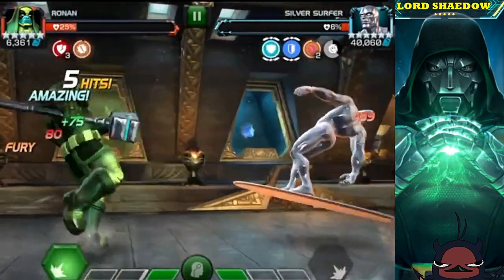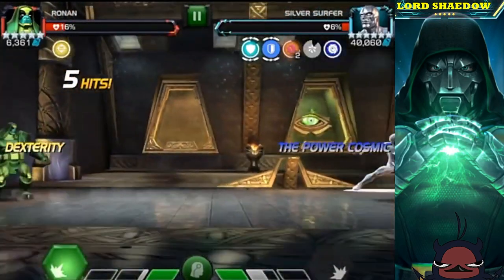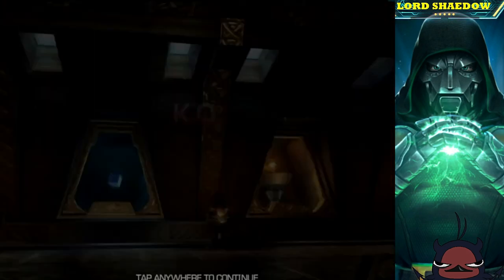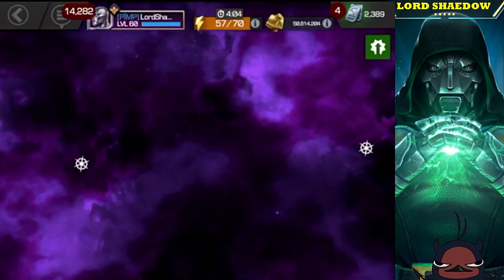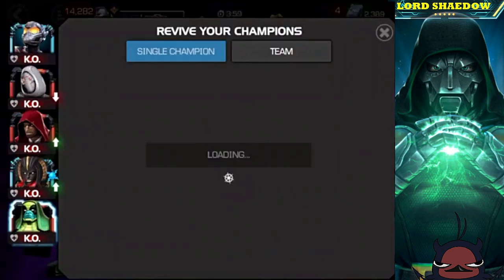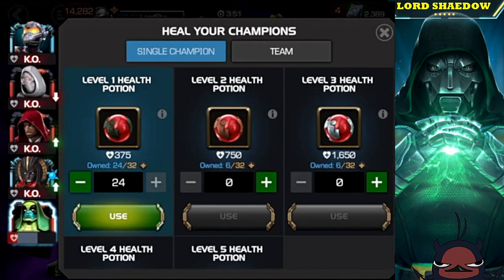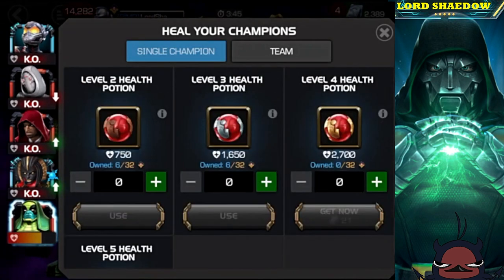By the time you get to your third special one you shouldn't have any problem. Build to almost a special two, fire off the special one — that stun duration will probably not be that long at first, but you'll have more than enough time to get to another special one. By then you should be close enough that he'll have a lot of buffs, so the stun duration will be even longer. Ronin is the best, easiest option — people can do it with a three-star Ronin.